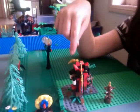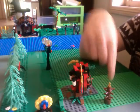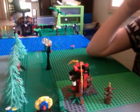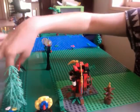Here we have the training outpost. There's a training area, a dartboard, a bush, some trees, and a weapon rack.